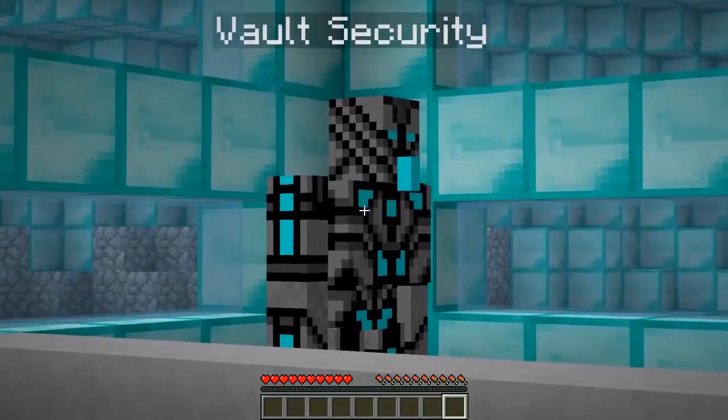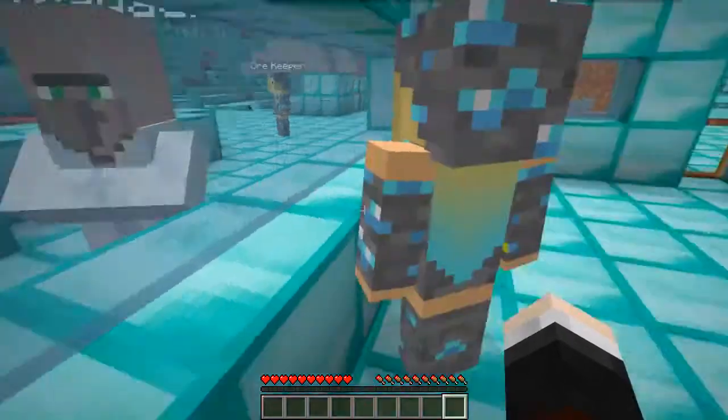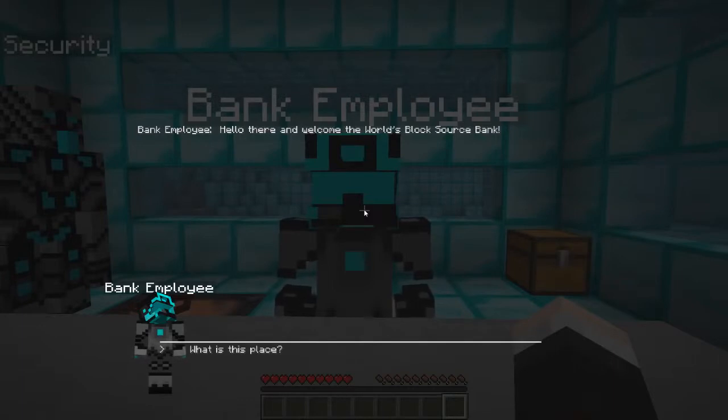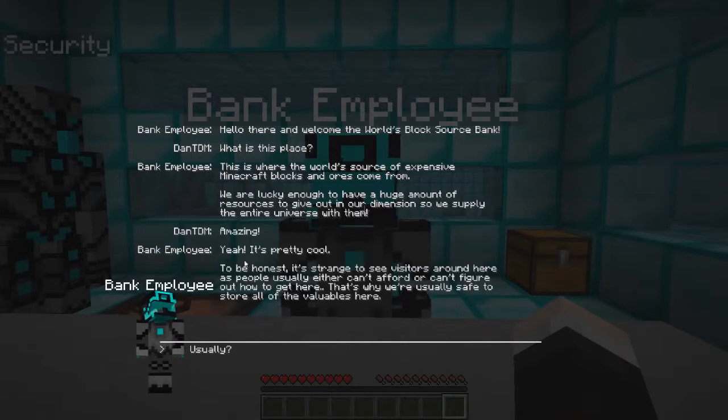Banking - oh look at him, he looks scary and very futuristic. He's got a diamond nose! Let's have a chat to this bank employee. Welcome to the world's block source bank. What is this place? This is where the world's source of expensive Minecraft blocks and ores come from. We are lucky enough to have a huge amount of resources to give out in our dimension, so we supply the entire universe with them. It's strange to see visitors as people usually can't afford or can't figure out how to get here - that's why we're safe to store all the valuables here.